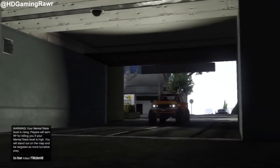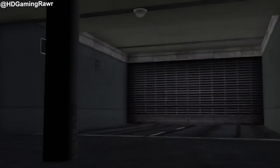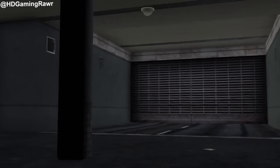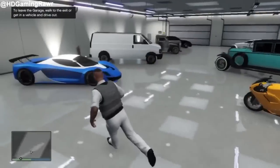Drive back up to your garage on the Rebel. Once you go into your garage, the Rebel will despawn and your cars and motorbike will be back in your garage. As you can see, my Trismo and my motorbike are back in here and the Rebel has disappeared.